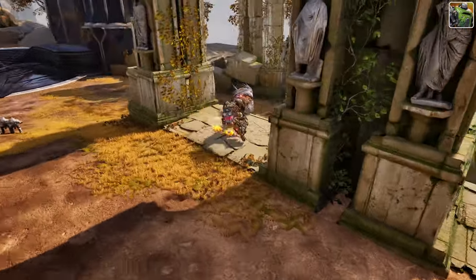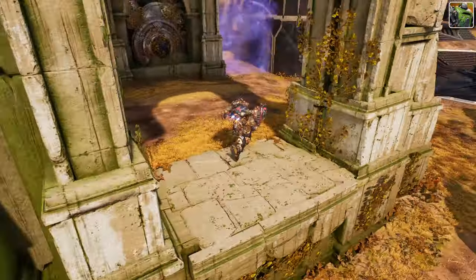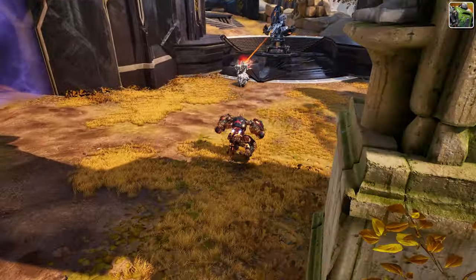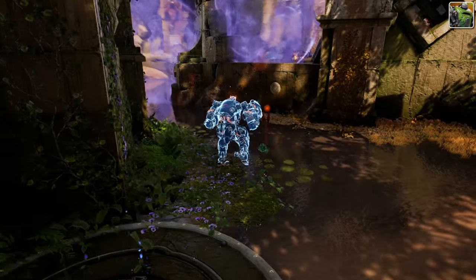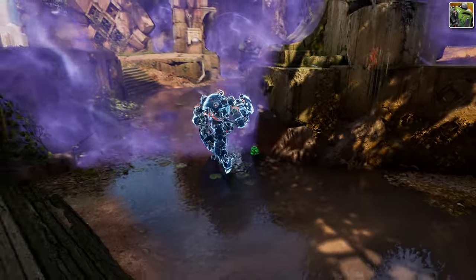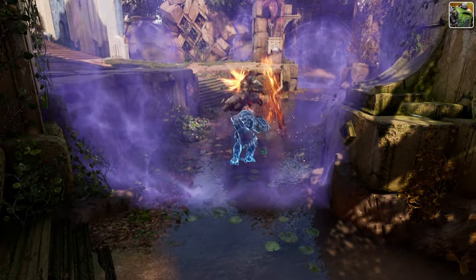His capacity to clear waves efficiently, combined with his strong scaling into the late game, ensures he remains a potent force throughout the match. Overall, Crunch's mobility, high burst potential, and crowd control make him a top choice for players aiming to dominate the battlefield and carry their team to victory.